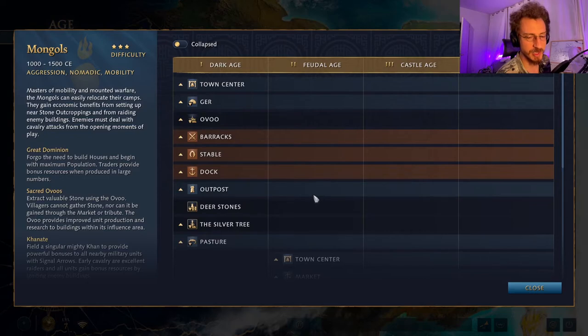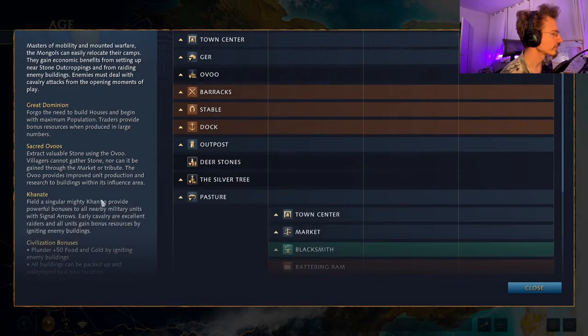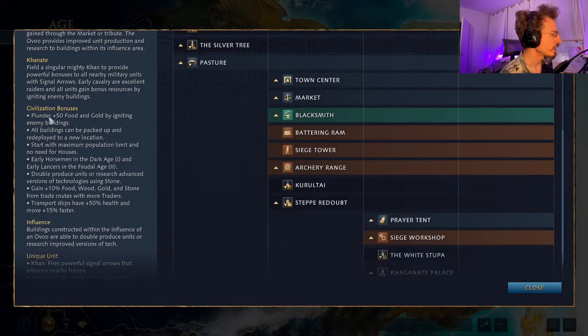The Mongols are an extremely unique faction — they can pick up their buildings and move them around, representing the nomadic aspect of the Mongol horde. Nearly every building they construct is unique to their civilization. Civilization bonuses: they plunder 50 food and gold by igniting enemy buildings; all buildings can be packed up and redeployed; they start with the maximum population limit and no need for houses; early horsemen in the Dark Age and early lancers in the Feudal Age; double produce units or research advanced tech using stone; and gain plus 10% resources from trade routes.